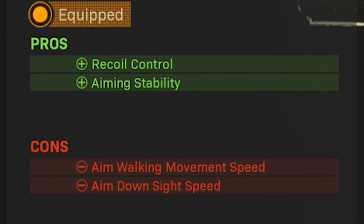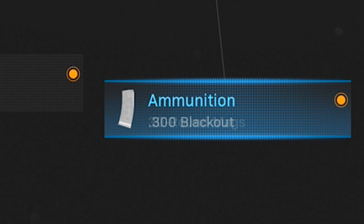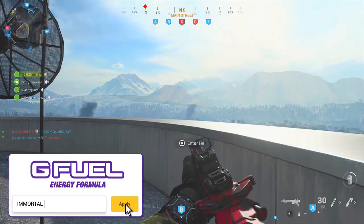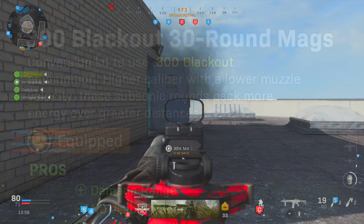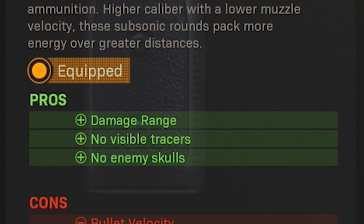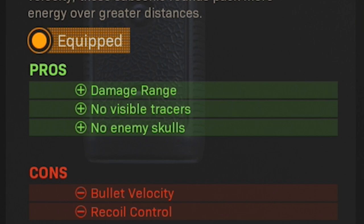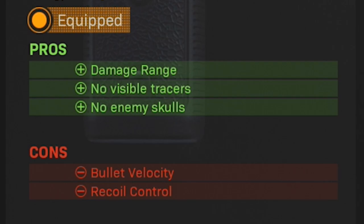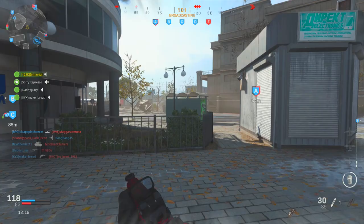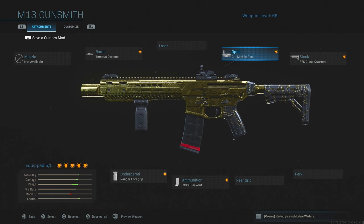The fifth and final attachment is the .300 Blackout 30-round mags ammunition attachment, which is one of the mandatory ones you'll really need to transform this weapon into the Honey Badger. The .300 Blackout rounds increase your damage range and offer no visible tracers and no enemy skulls when taking out opponents, which adds a cool stealth factor to the setup. However, these mags do decrease the weapon's bullet velocity and recoil control. With all five attachments on the M13, it essentially becomes the makeshift Honey Badger — the Tempest Cyclone barrel, FFS Close Quarters stock, and .300 Blackout mags being the true game changers.